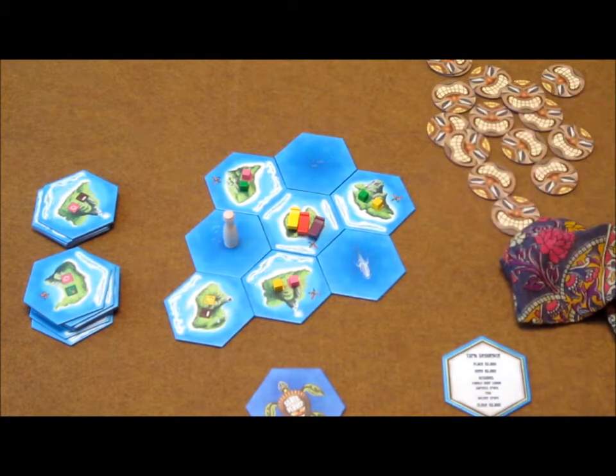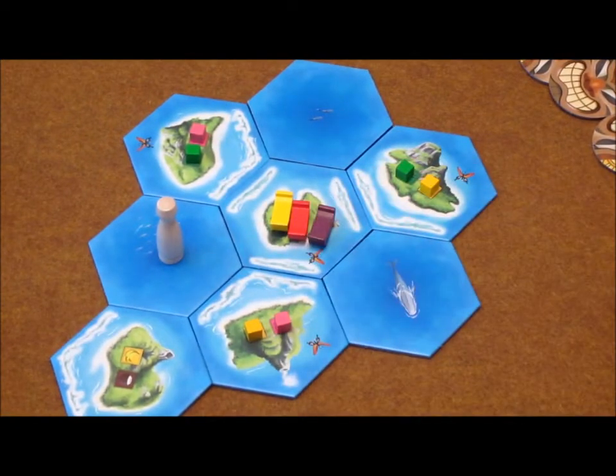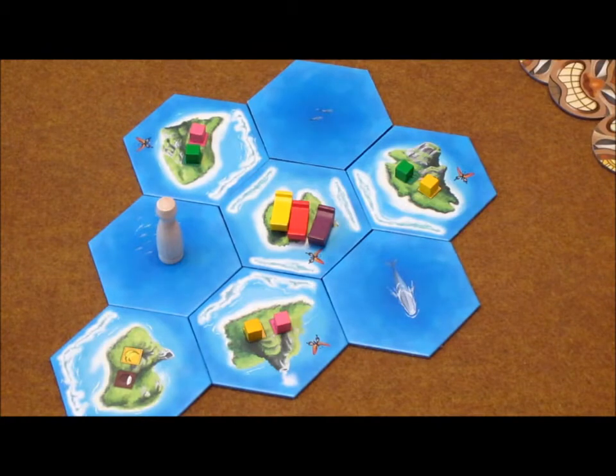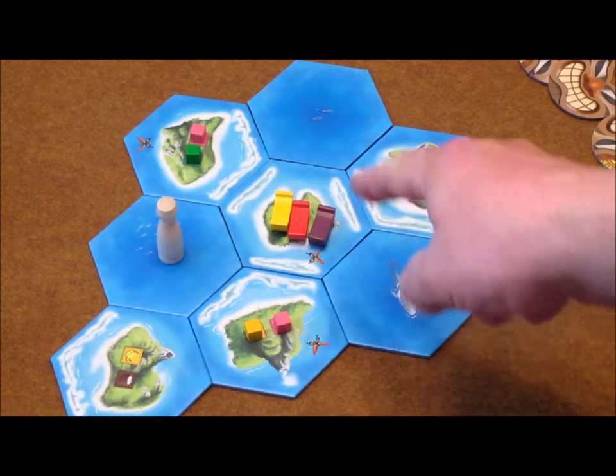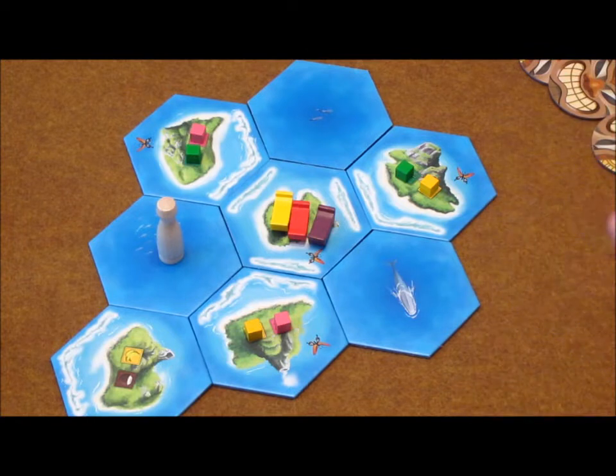I can place it next to this tile as long as it's touching on two edges. Now pay attention to these lines on the tiles — those represent reefs. You can move across the reefs without any penalty to movement. However, if you have any crops in your canoe, whenever you cross over them, for each reef that you cross, you will draw one cube from the bag. If the cube matches the color of the crop you have in your canoe, you will lose one of them. So if you have a whole boatload of taro and you pull out a green one, you will only lose one. As for storing crops, you can only have one of each different kind, but if you have one particular crop, you can have as many as your boat holds.